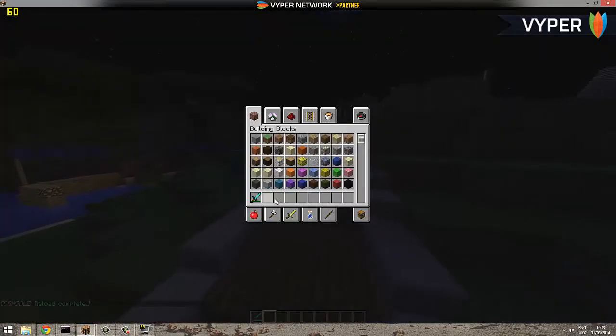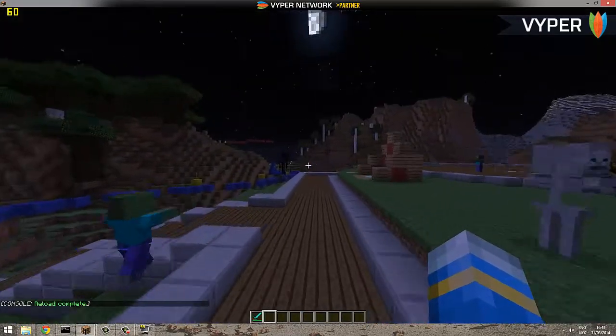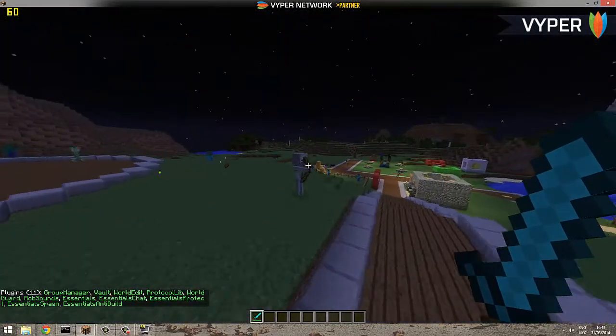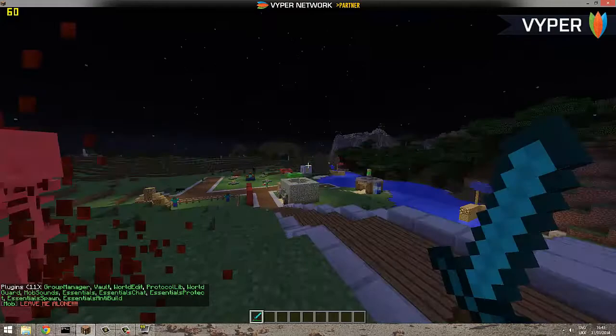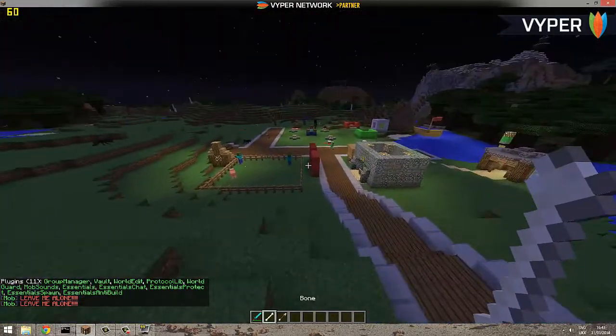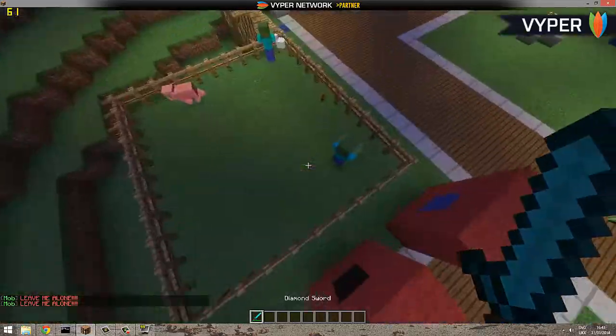Let's reload the config. Hopefully you didn't see anything sensitive like my IP address. So — plugins, yep — let's hit a skeleton. It says 'Mob: Leave me alone' and they screamed.